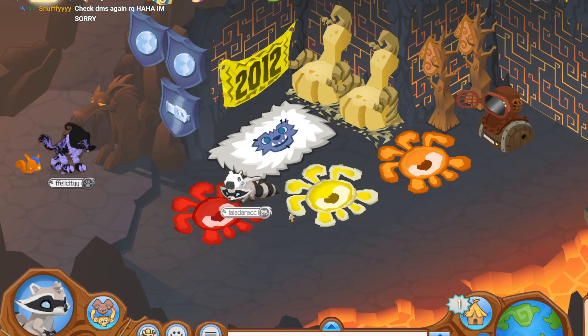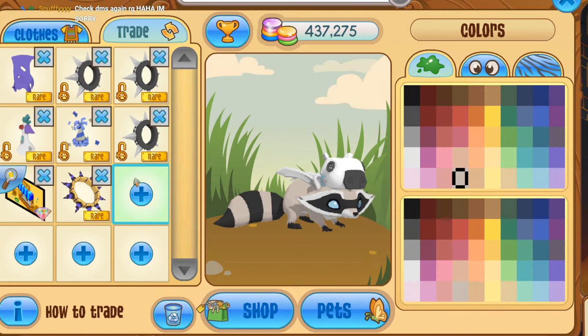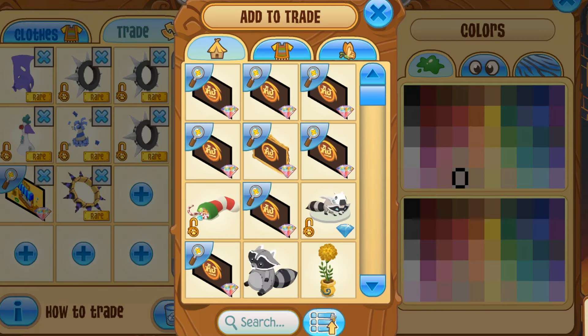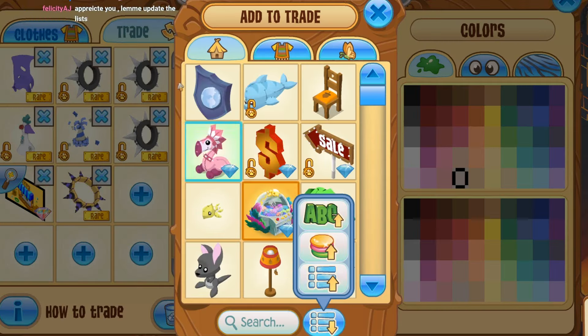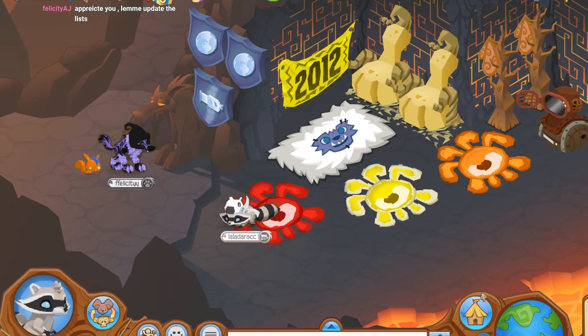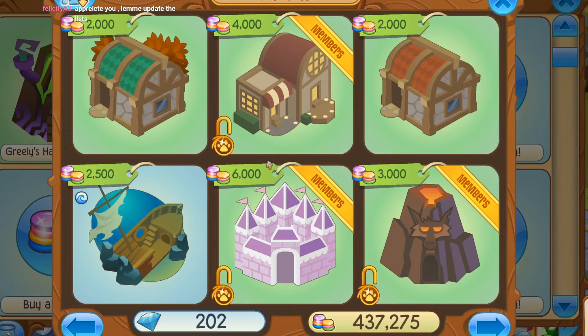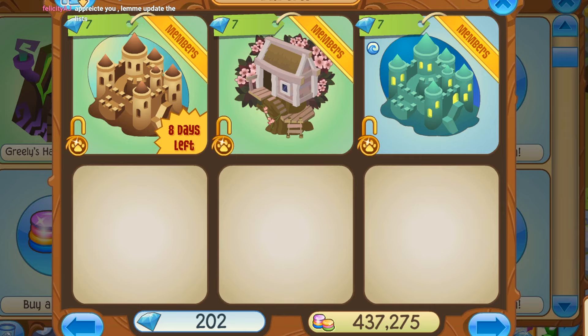Yo, we got it guys! We got it. We've got his flippin' plaque, bro. We got that! Thank you, bro. I'm gonna put it in my den right now. I'll make a fresh den for it. Thank you, bro, I really appreciate that. That is so sick. This is probably one of my favorite items. This is actually such a sick item. That is so cool. Thank you so much, bro, I really appreciate it.